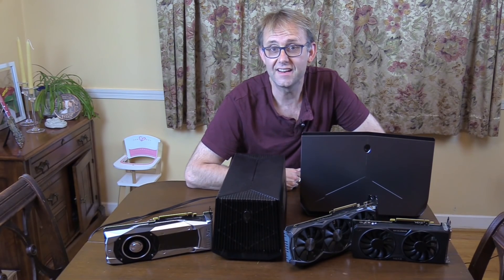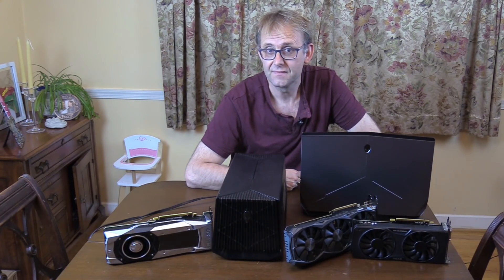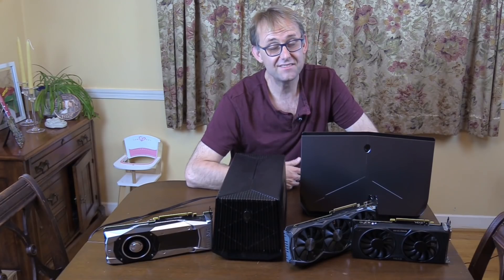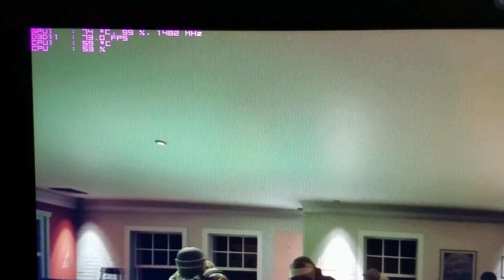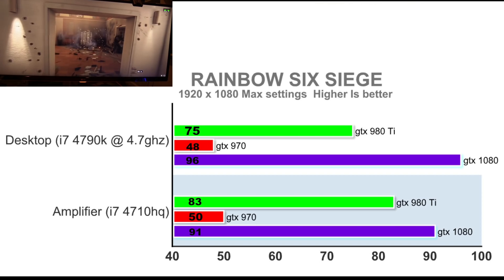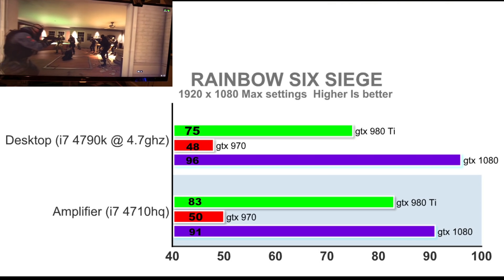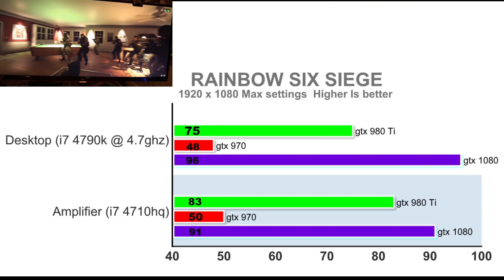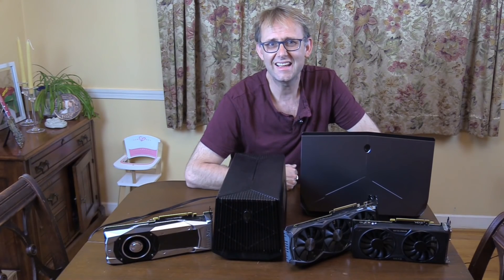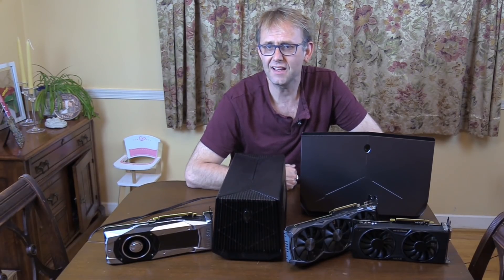Bear in mind the 4710HQ is not much slower than the 6700HQ found in many of today's gaming laptops. Rainbow Six Siege at max settings is very GPU dependent. Using a 980 Ti it gives 99% GPU utilization, which is great. Using a GTX 970 we get similar performance between the amp and the desktop at around 50 FPS. Even with the GTX 980 Ti the amp actually outperforms the desktop, and upping to the GTX 1080 we see a similar frame rate too. This is an excellent example that, should the game require pure GPU horsepower, using a dock makes a lot of sense.